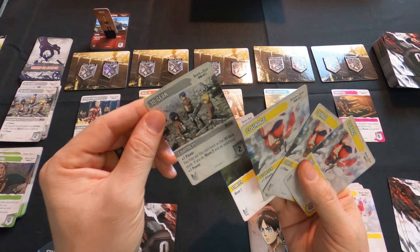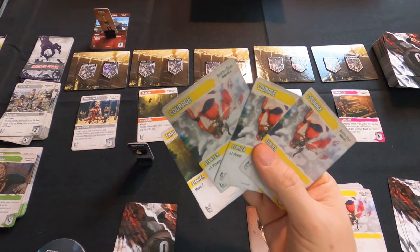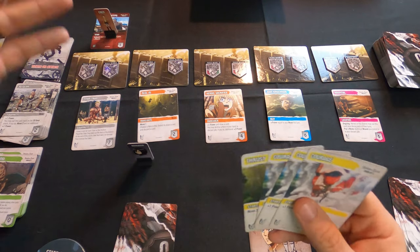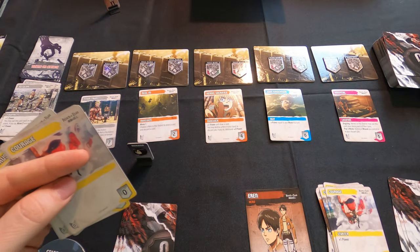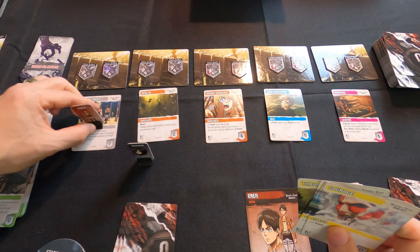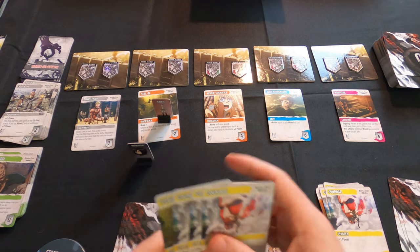Aaron returns the 3D gear to the stack, gaining an additional power plus two more movement — that gives him the five needed to kill the titan. With two remaining movement he moves back two spaces to safety. His deck gets a little smaller since he couldn't buy anything, but he was able to kill a titan.